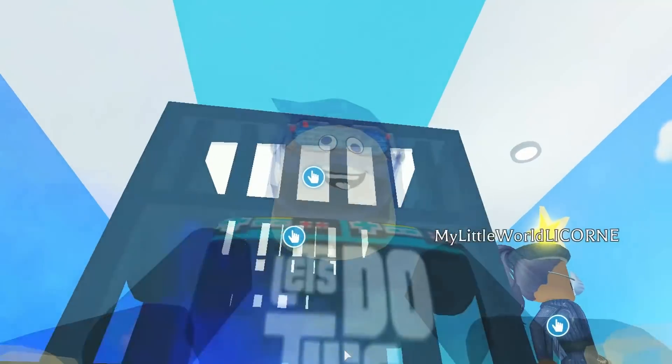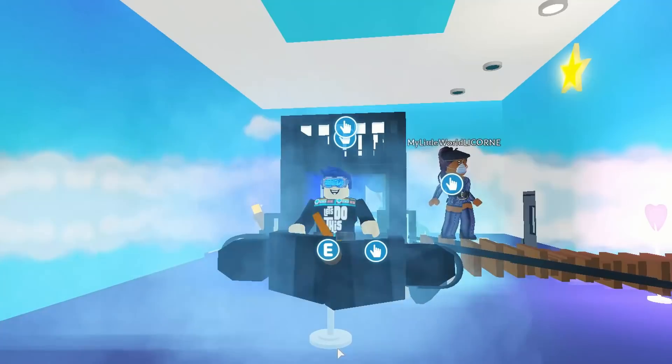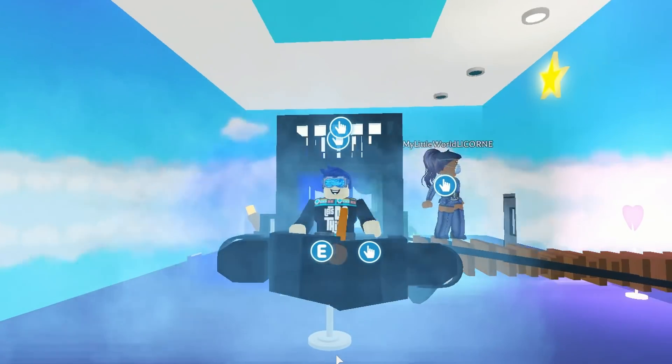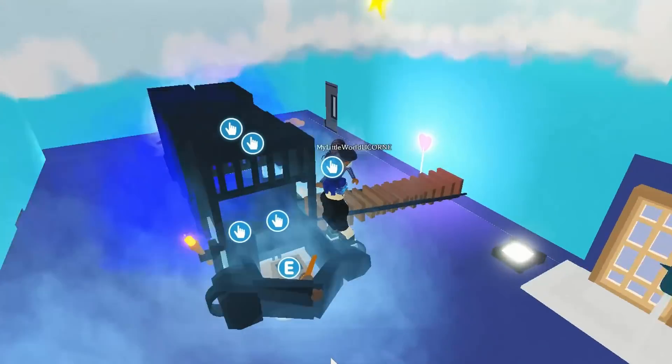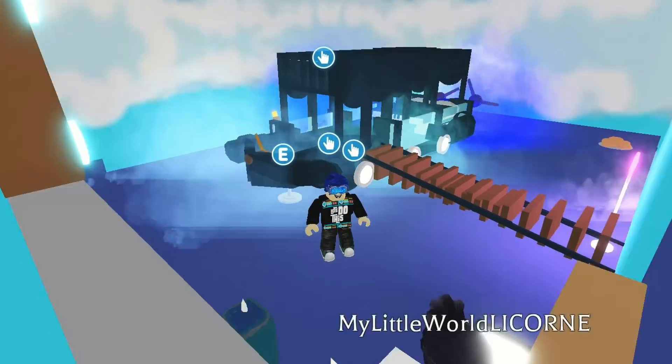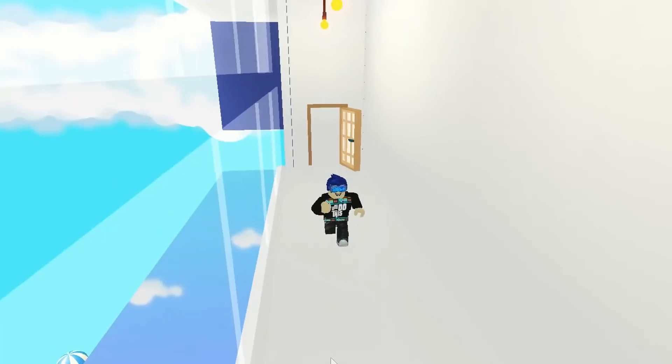Kind of looks like the Fortnite bus. There are a few little building hacks in here - I'm just sitting on a little table with a chair on top. It looks like a fan for the steering wheel - so that's pretty cool. Let's keep on going. We're going through the glitch - unbelievable.